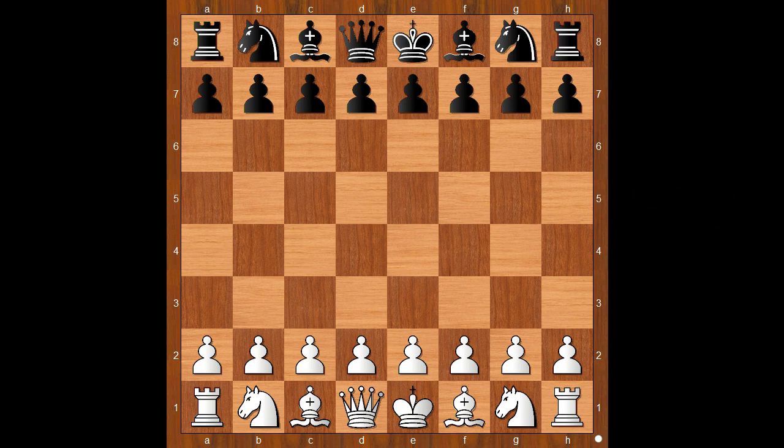Alireza Firouzja had the white pieces and he started with e4. Mila Zharkovic played c5 — the Sicilian Defense.